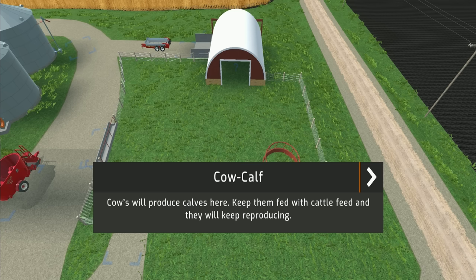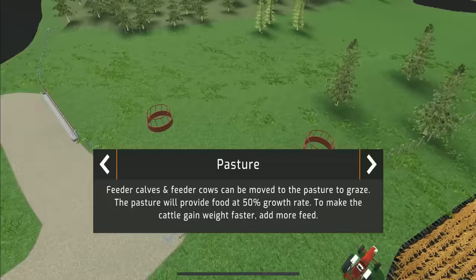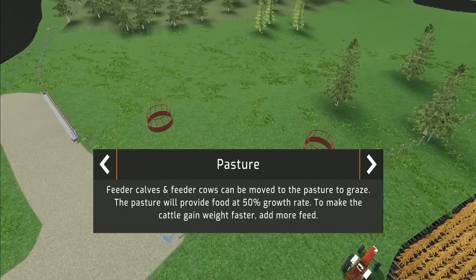This is the calf barn - cows are produced here; keep them fed with cattle feed, and they will keep reproducing. Moving on to the pasture: calves and cattle can be moved here to graze. The pasture provides food at a 50% growth rate, so cows will always continue growing even without extra feed. To make cattle gain weight faster, add more feed.